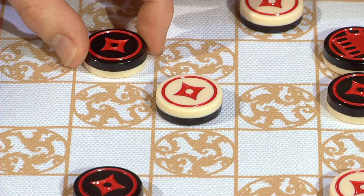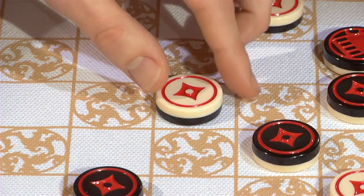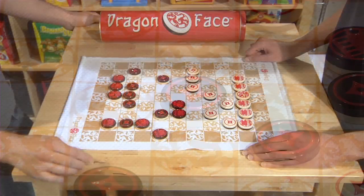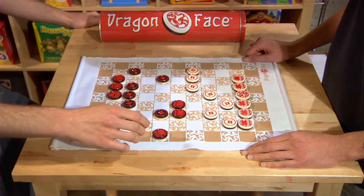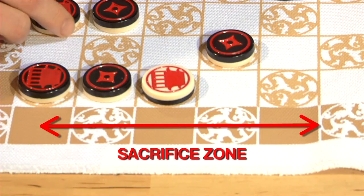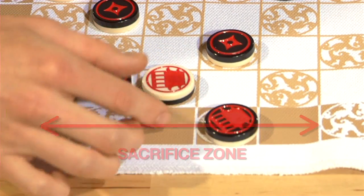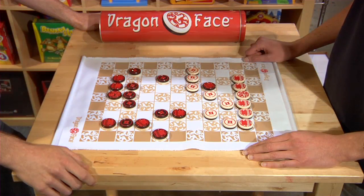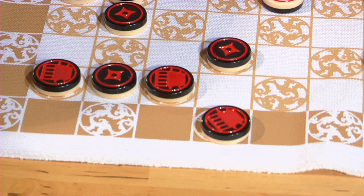You capture opponents' pieces by jumping over them. A captured piece immediately changes sides and becomes one of your own. Among the several twists with chess is that Dragonface has a sacrifice zone. This zone extends along the borders of the game map and creates a landing area for pieces making captures. A piece which settles in the sacrifice zone stays there for most, if not all, of the remainder of the game.